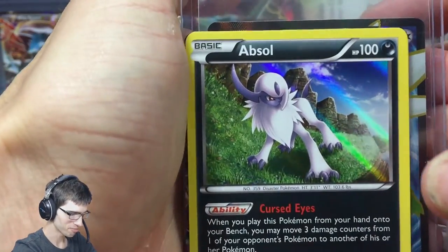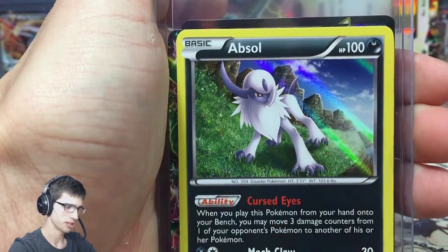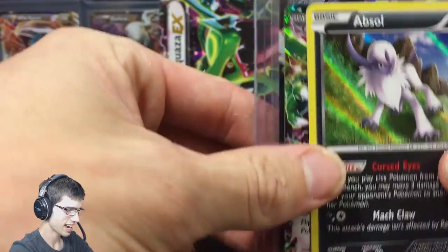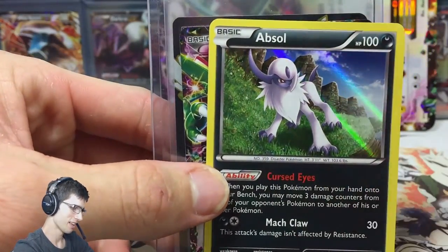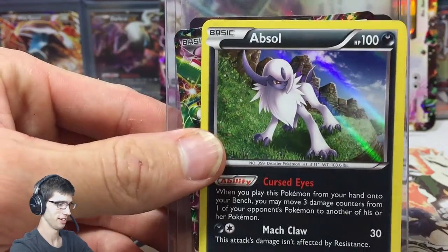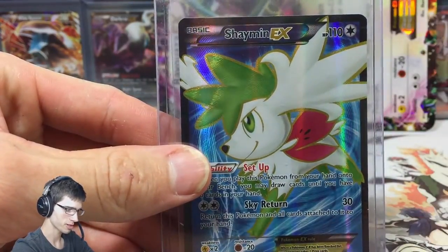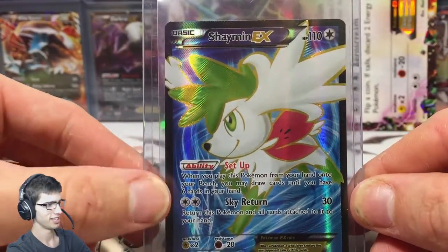So pulls in this box — we got no reverse rares, but we did get in the last two Roaring Skies packs. Like the Rayquaza pack art contained the Shaymin EX — the best pull of the box. I'm mind blown. We got Absol, we got the freebie, and then the pull of the box is just wow — the Shaymin EX.